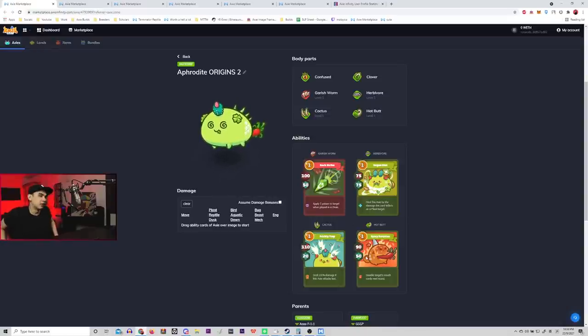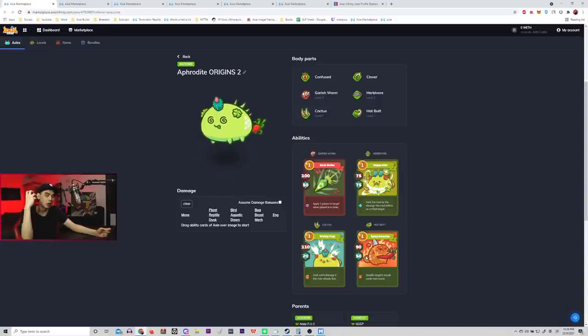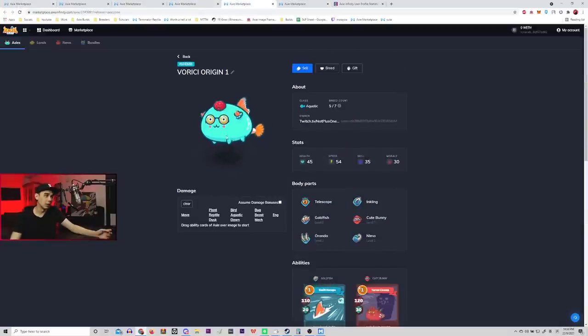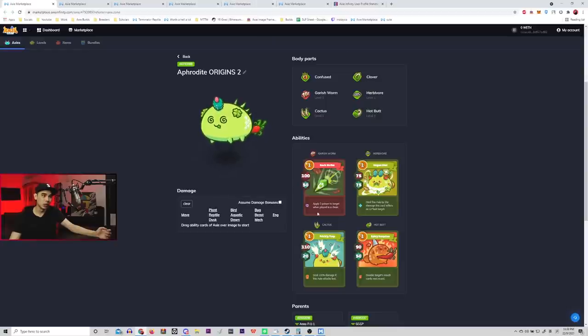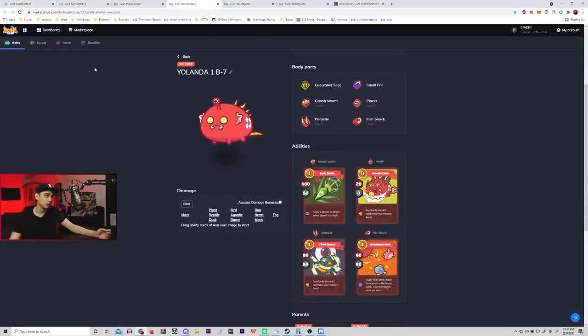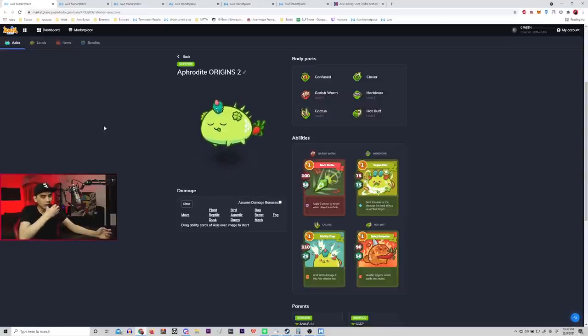Hotbud allows us to feel safe — we can hotbud and disable the enemy mouth cards. Cactus does very solid damage if you're going against aqua teams, like triple aqua or double aqua plant, which is another popular build, so cactus helps deal heavy damage against those builds. Even against a normal plant it still does solid damage. Garish worm is a very strong card with high synergy with your bug and cute bunny, allowing us to chain much more easily. If they snipe our midliner, we still have garish worm to chain cute bunnies or even chain garish worm itself.